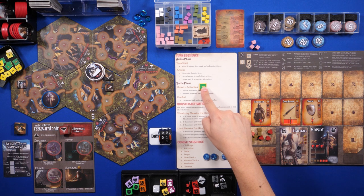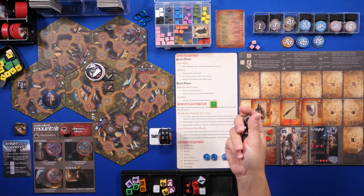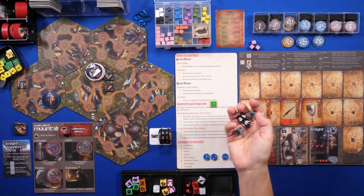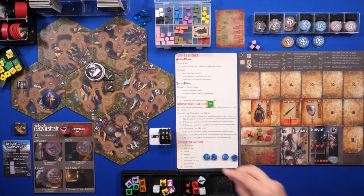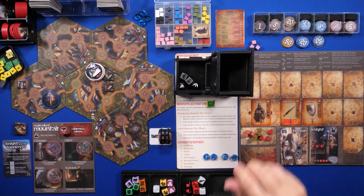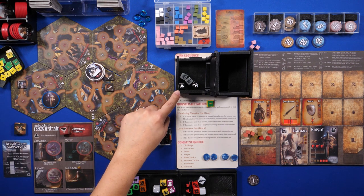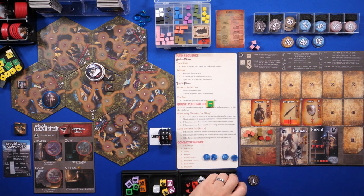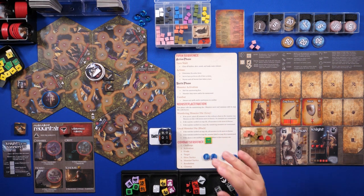That was the action phase. Now we move to the battle phase, starting with monster activation. In monster activation we roll these dice to determine if we've attracted monsters to the tile we're currently in. What we're hoping won't happen is that the dice match the symbols we see there. So let's go ahead and roll.